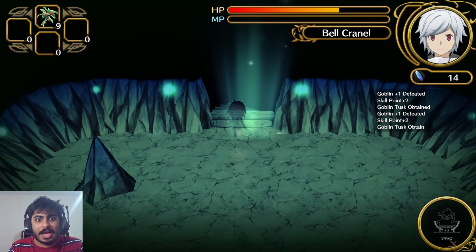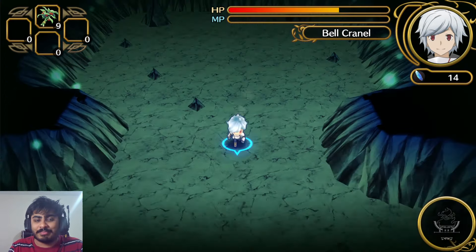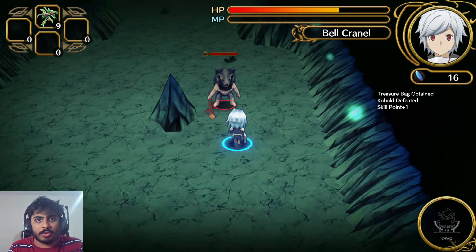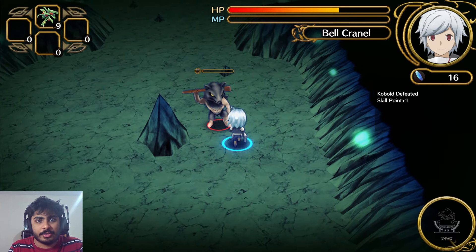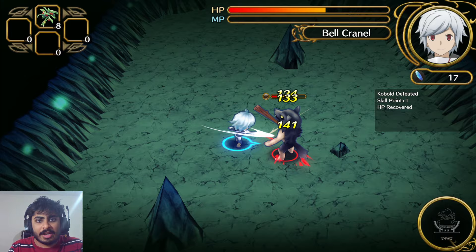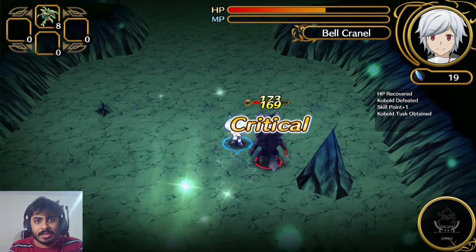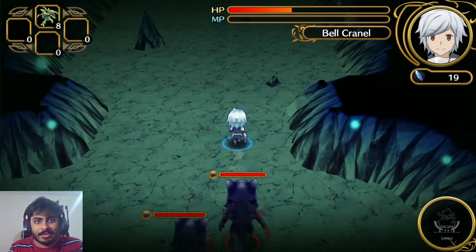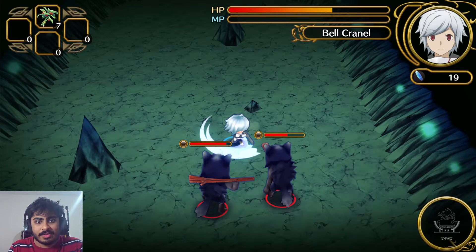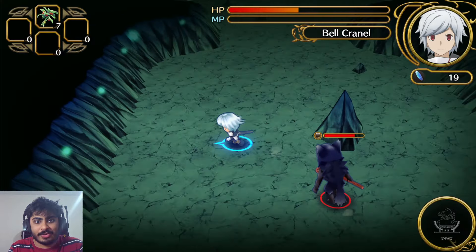We're on floor two now. The UI could use some improvement, and generally there are things to adjust. I should have probably sold some equipment and bought a new weapon because I'm taking a lot of damage. Using items is W/A/S/D like I thought. I'm picking up monster item drops as well.